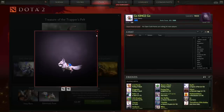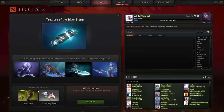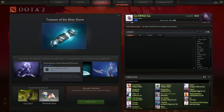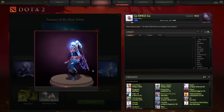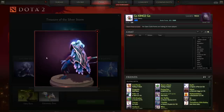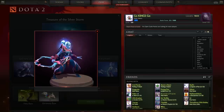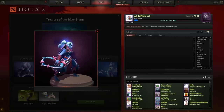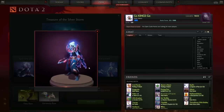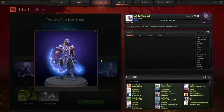Next up we have the Treasure of the Silver Storm, which I believe has a lot nicer sets — but everybody has their own opinion. We got this Vengeful Spirit set which looks really cool; she kind of looks like she's in some kind of heavy pajamas. This piece kind of looks like a heart — looks pretty cool, not a bad set. I like it, looks real nice.